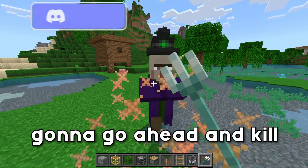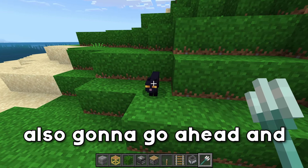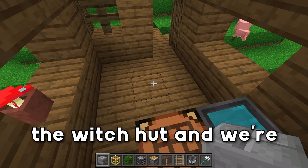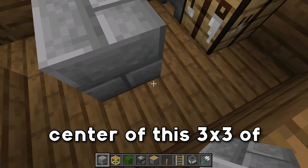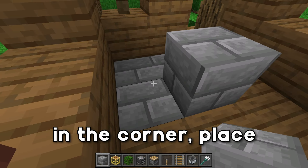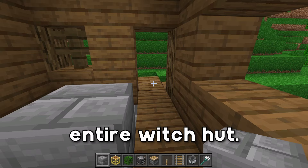After doing that, we're gonna go ahead and kill off this witch right here, that way he's not disturbing us, and we're also gonna have to kill his black cat as well. Then we're gonna come inside of the witch hut, place down a block in the center of this 3x3 of open space, one block away from the crafting table. After that, mine out these three blocks in the corner, place down some building blocks here, and then tear down the entire witch hut.